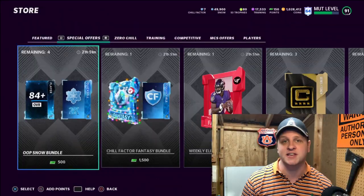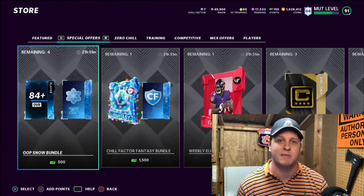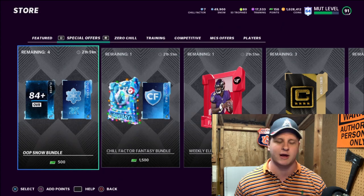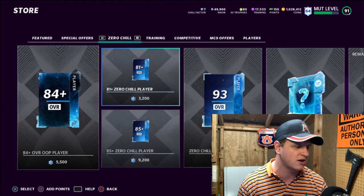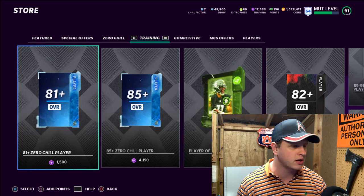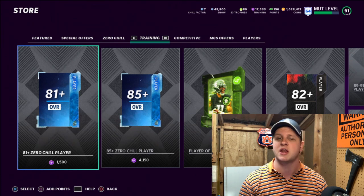Now that we're done with the guaranteed low-budget coin methods, let's get into the more fun ones. Sniping and flipping on the auction house is how I make the majority of my coins. Now for the riskier ones: you've got Zero Chill re-rolls with training or snow. The 81-plus and 85-plus Zero Chill re-rolls are the ones people are doing a lot. I personally would recommend waiting until we get some more cards, maybe an LTD in packs, before converting your training over into snow.